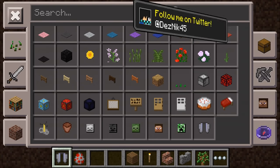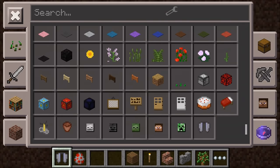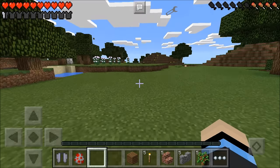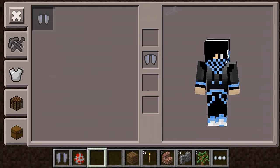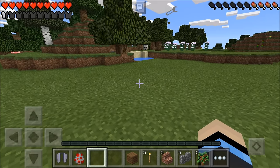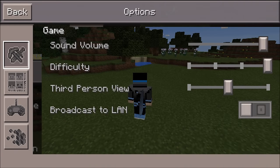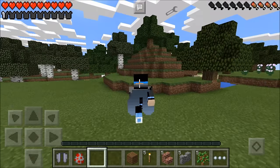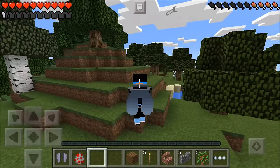I don't know how to craft them, but they're in this section, and they look like that. So basically how these work is you put them on like armor, and once you put them on, they look very, very stylish. I like it — I would wear it to my prom or anything. It looks stylish. I love it.